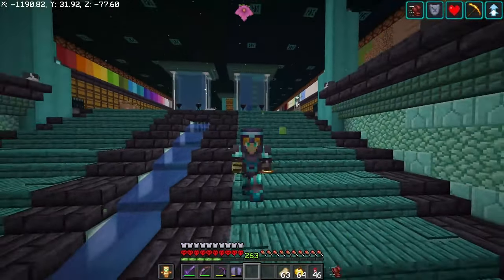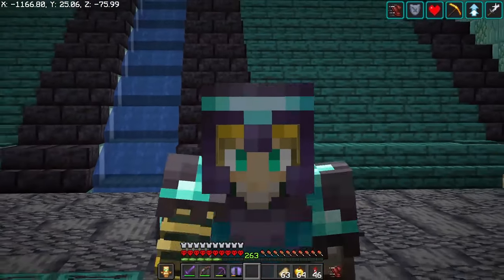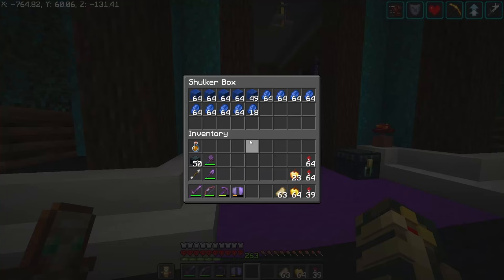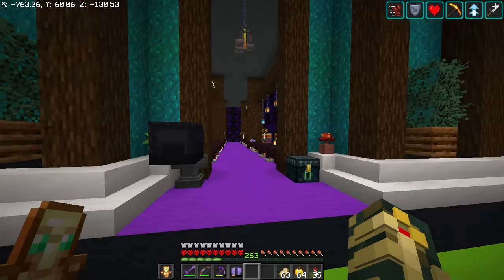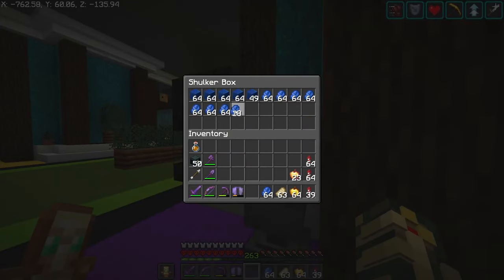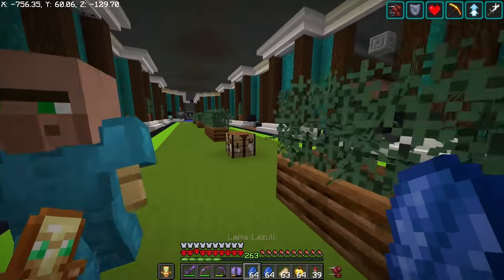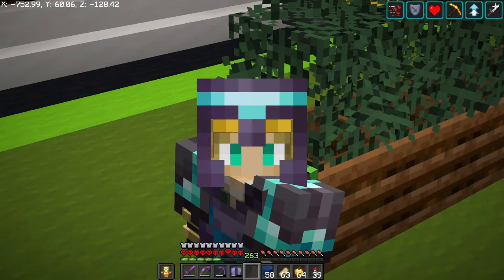Before we really get into building up the castle today, we're going to have to start farming up some resources. That resource is lapis. I'm going to need thousands of blocks of lapis in order to do the entire castle roof. What I've been doing is basically cycling these villagers, buying as much lapis as I possibly can, making it into blocks — this is going to be my primary source for the roof.